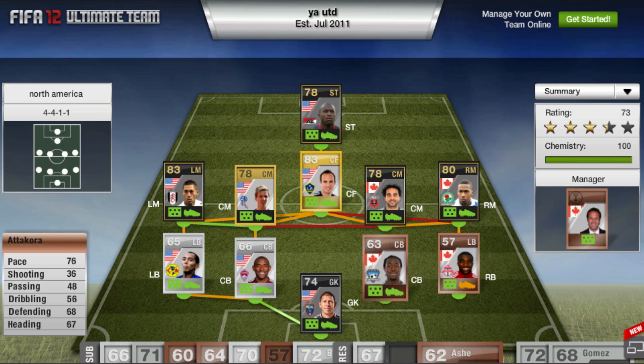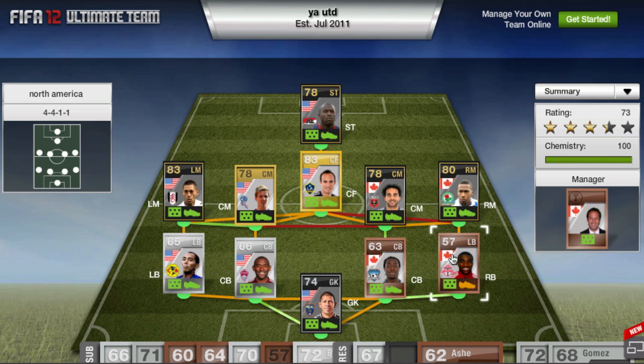At the other center back we have Atakura — 76 pace, which is actually really good pace for a bronze defender, 68 defending, 67 heading. He costs 750 coins from the San Jose Earthquakes in the MLS, so he gets good chemistry with everyone. And of course he's from Canada, which is awesome.